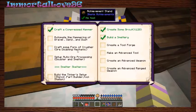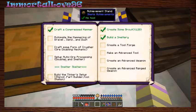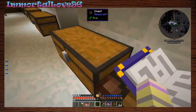Immortal, there's a way to make chance cubes. No, that's so uncool! No!